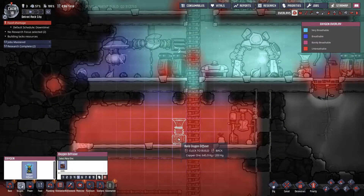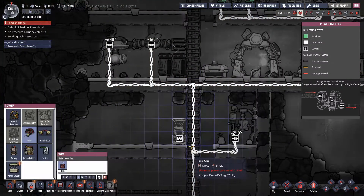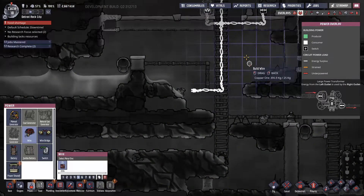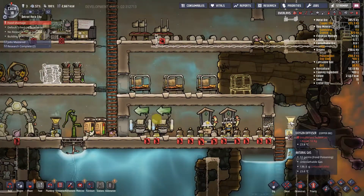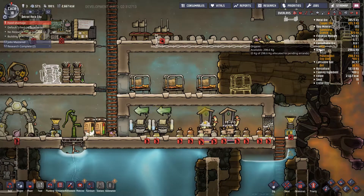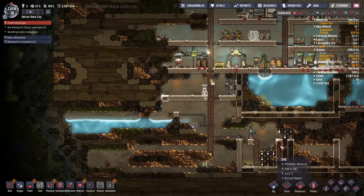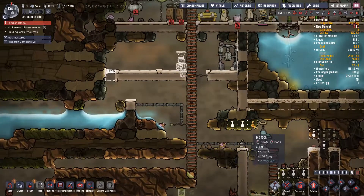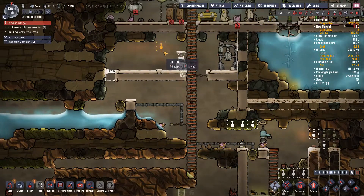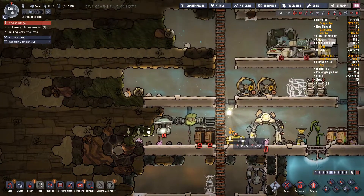I'm kind of tempted to put a diffuser here to push a bit of oxygen around. This doesn't have any algae — do we have any algae? We don't have any algae, which is a great concern because we need the algae. That algae — we have no air.